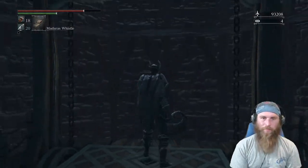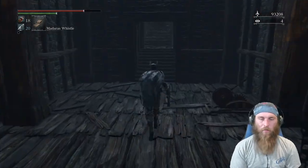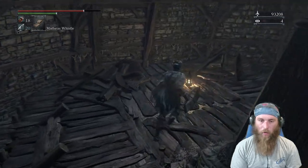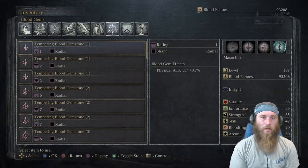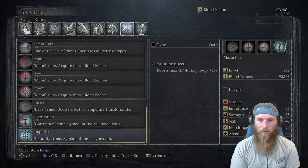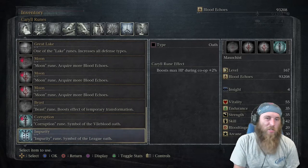You're going to be looking for the NPC called Valter. He is normally right here. He is the leader of the league, I believe. He actually gives you a specialty impurity rune if you swear allegiance to the league.